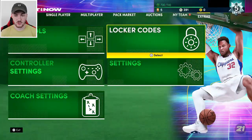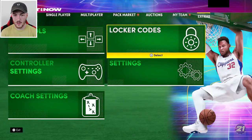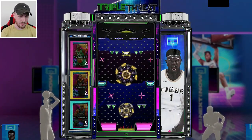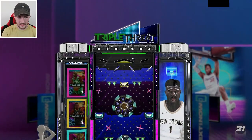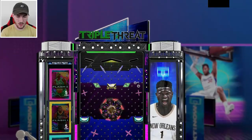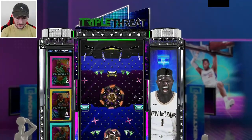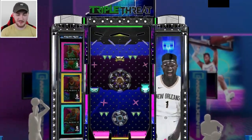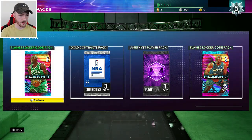The final code is 'Glitched Zion in MyTeam,' which came out for the new content we just got - it's for possibly a free pack. You can get a flash one, two, or three pack. I want to land a flash three pack because if you could get a Zion, that's a really sweet card. Once those packs are no longer in the pack market the value will only go up. We're going to get a flash two pack - if we could pull a Gilbert Arenas or Tim Duncan I would definitely take it.